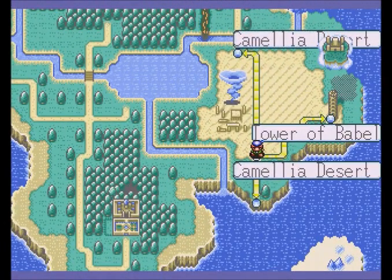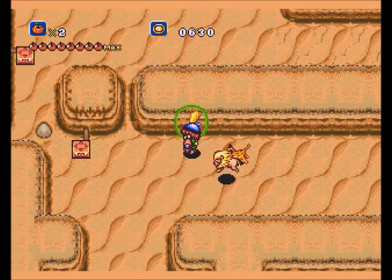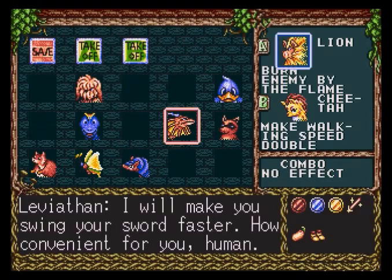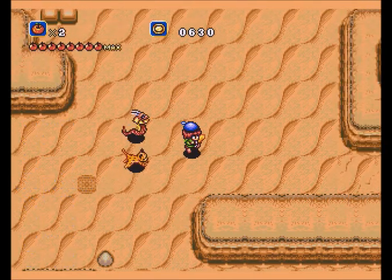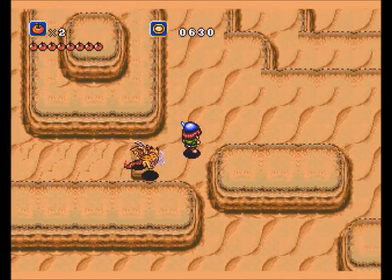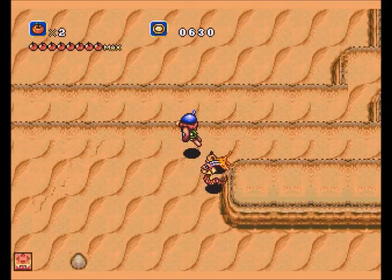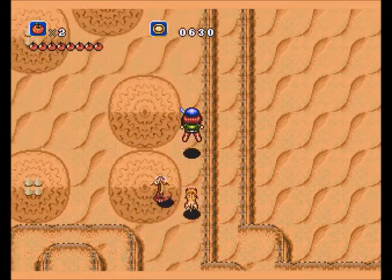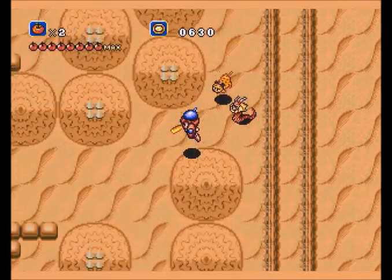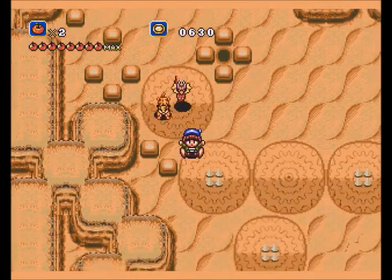First thing we're going to do is hop inside, and everything is slightly orange - I suppose this is the Sega Genesis attempt at sepia tones, because everybody knows the past was in sepia. Also, the oasis path is gone, nothing here. It's the past, so that's not entirely unusual. You can explore all those areas again, there's just nothing here.